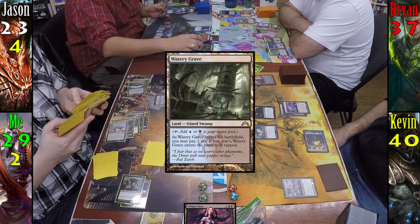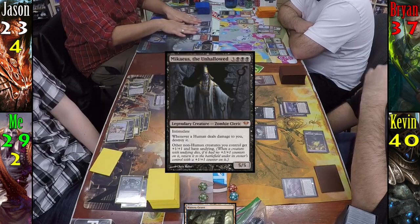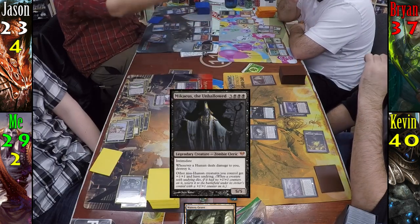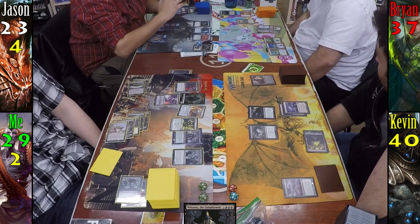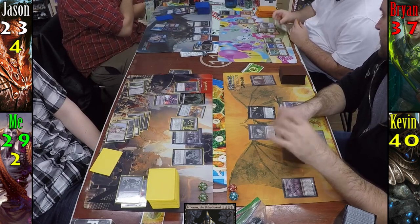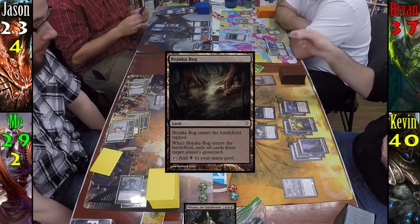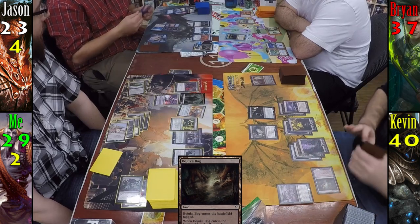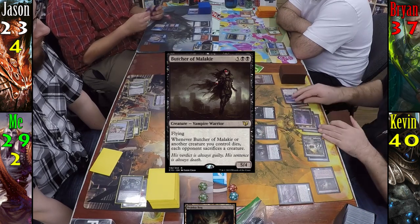Jason plays Watery Grave, taking two damage from the Shockland to make it come into play untapped. He pays six mana and casts Mikaeus, the Unhallowed, which has a cute interaction with Clever Impersonator and Altar of Dementia. Jason also skips his attack phase and passes to Brian. Brian plays a land, then casts Riku before passing to Kevin. Kevin plays Bojuka Bog for his turn, targeting Jason because the rivalry is real, before moving on to cast Butcher of Malakir, aka Grave Pact on a stick.